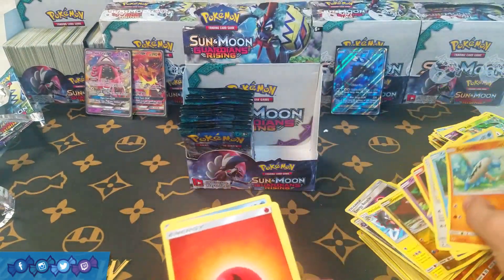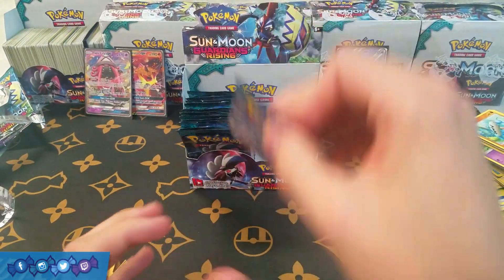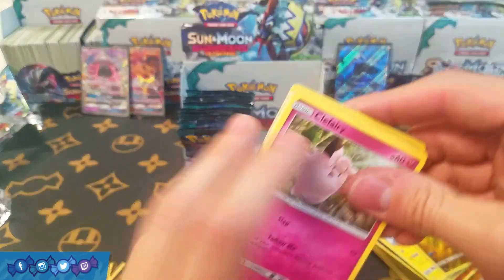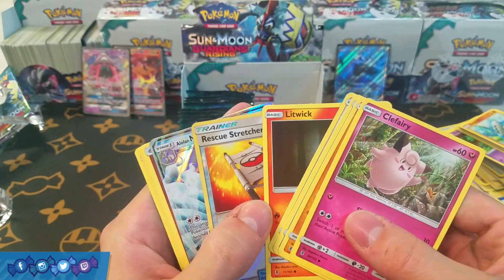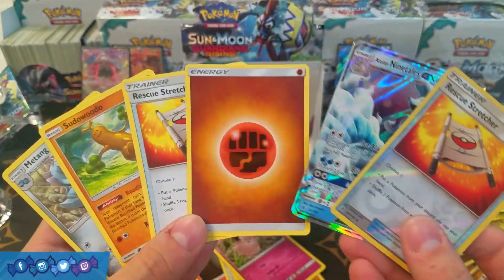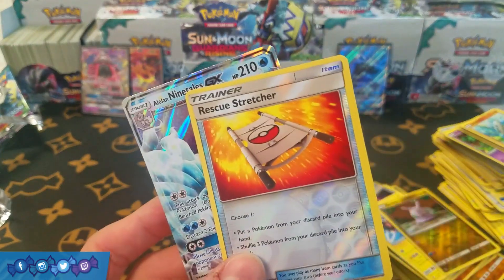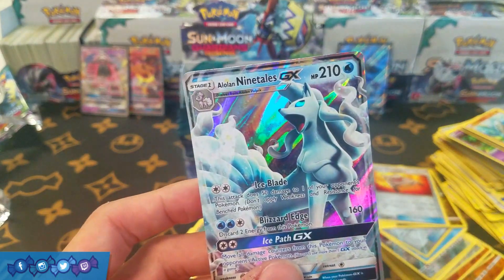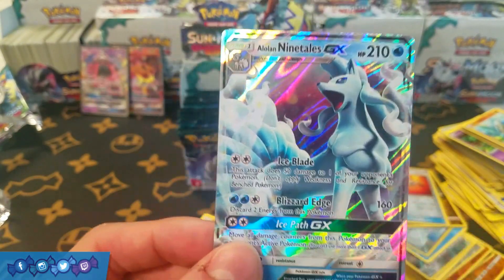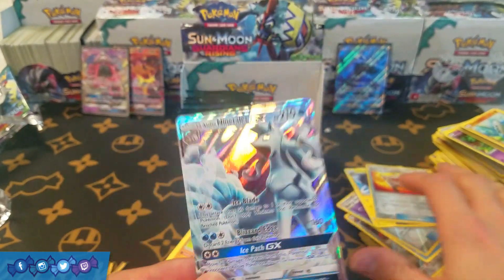Goomy and Heliolisk — nothing special, kind of a dud pack — but it happens, out of 36 packs we're bound to get a couple that aren't great. Okay, this is what I'm talking about — this is a great pack! We have double Rescue Stretcher — that's actually pretty good, reverse holo Rescue Stretcher — one of the best item cards that came out in this set. And the very pretty Alolan Ninetales GX. I started to see a little bit of blue and was worried it was another Wishiwashi, but it's not — we got Ninetales!